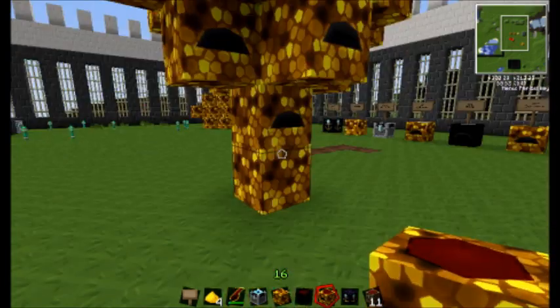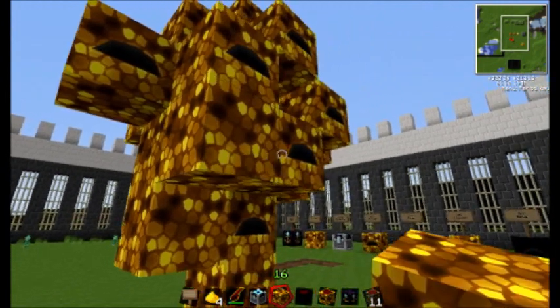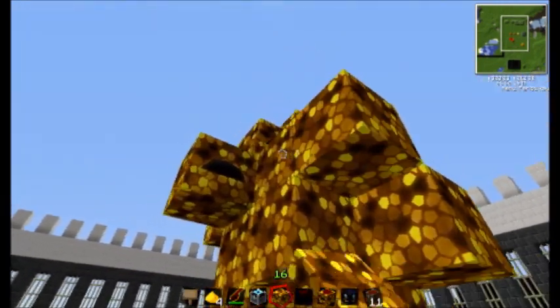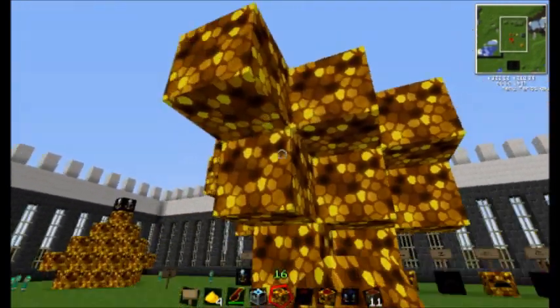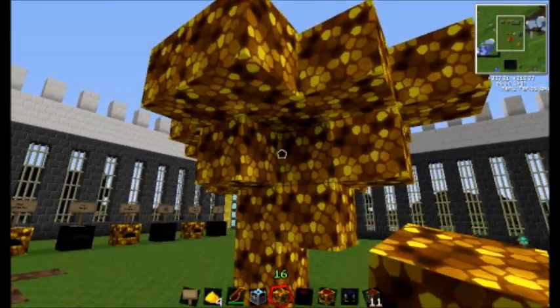And of course you can sink this in the ground or whatever — I just did this to show you guys a little bit better. Now you want to surround all of the collectors with glowstone.